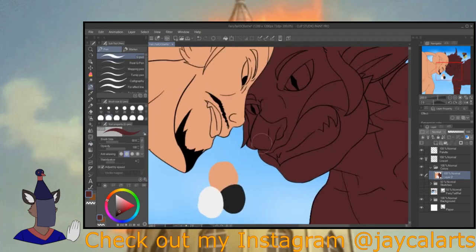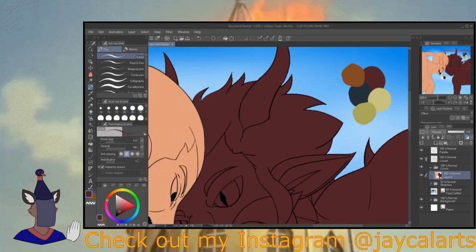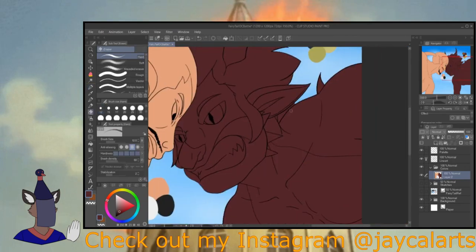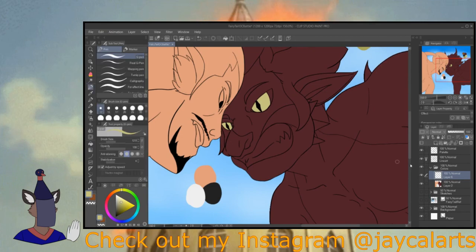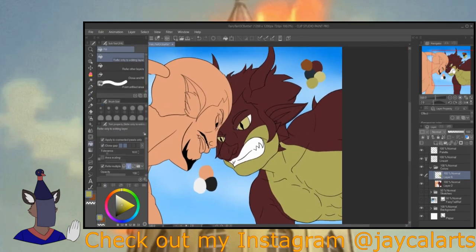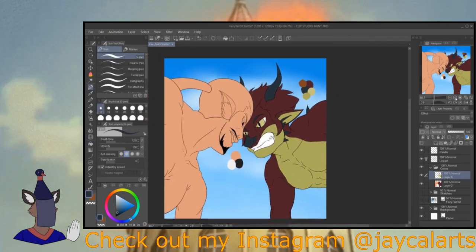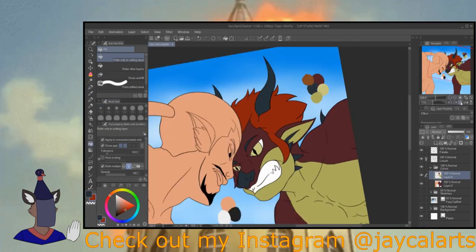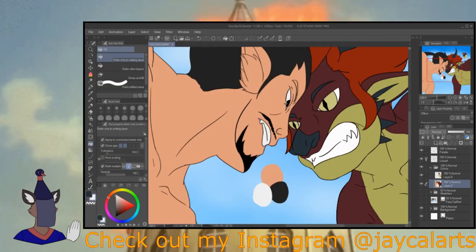I find that the keyframe I chose to draw my Fairy Tail OCs over is very fitting, because I see my Fairy Tail OCs — Amarok on the left and Ignis on the right — fighting a lot. They have very contrasting personalities: Amarok is very level-headed, serious, and has very little patience when it comes to annoying or disruptive people. Ignis, to summarize, is a fun-loving, adventurous, boisterous, himbo-type scaly. So this is the perfect drawing for these two.